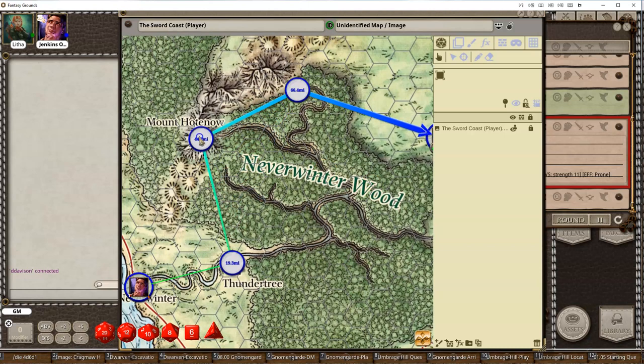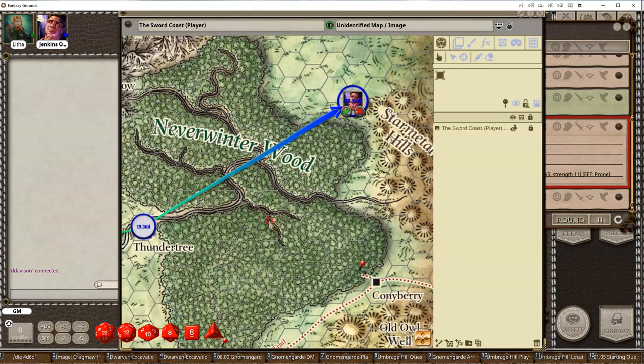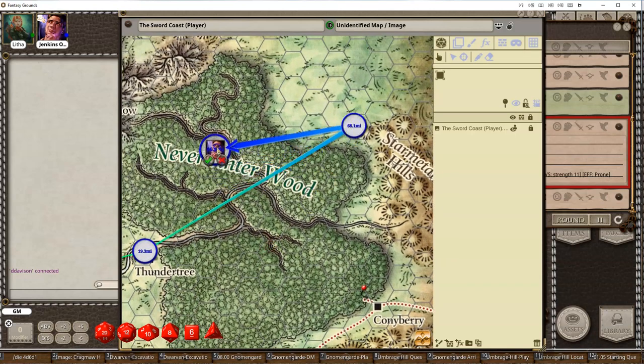Then you could even say, well, what if we don't want to go to Mount Hatena first? If we cut that out of the trip, we can just right-click and delete that waypoint — that's a new feature. Or we just want to jump straight to an area. If you wanted to add a new waypoint, you can just move things around however you want, basically.